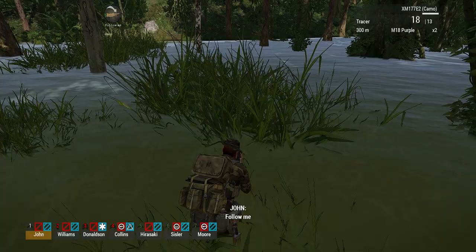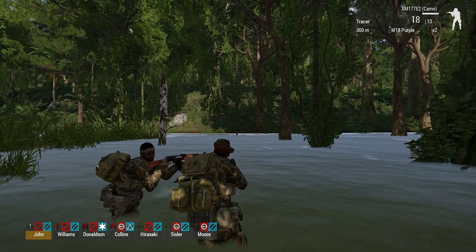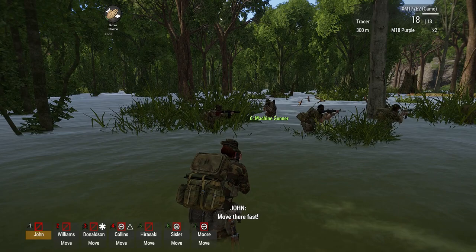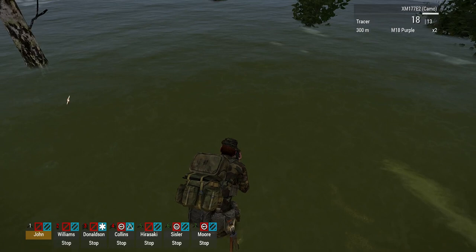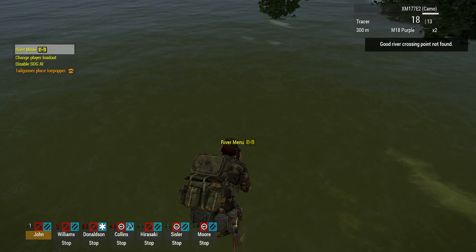They're set to different heights, and you can see that the AI team does a pretty good job moving through here. This is a very cool place on the map — now it is more AI accessible. Also notice, because I'm looking at water, the river menu comes up and it says 'good river crossing point not found' — that's because there's no river defined in this area; it's just a big open swamp. It would say that also at the ocean shore, because we're not going to swim across the ocean with the team.